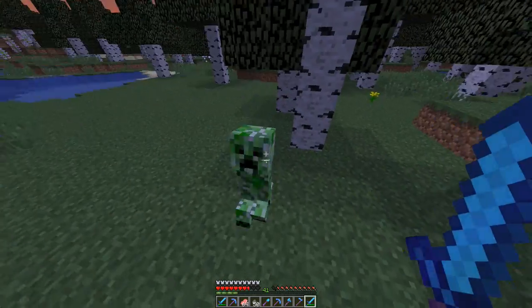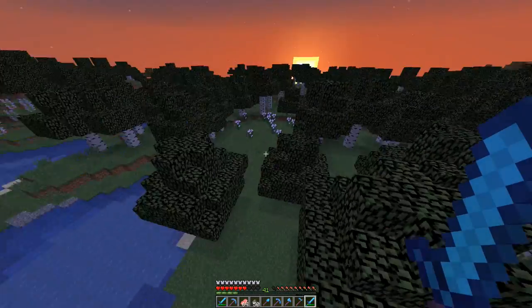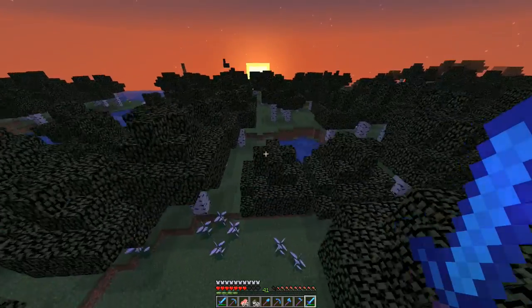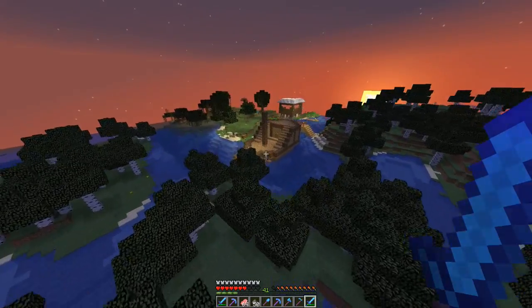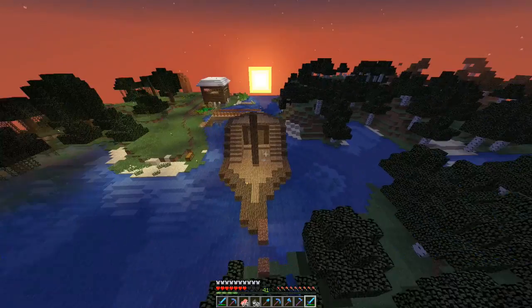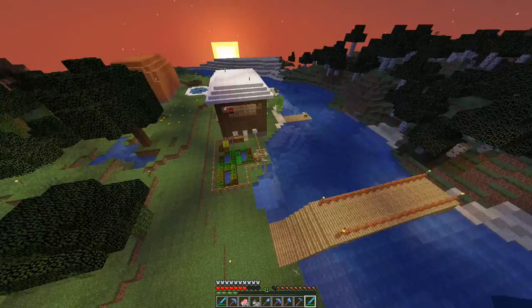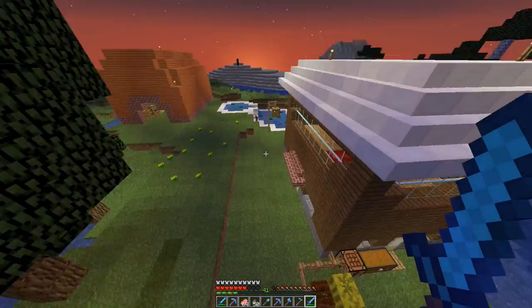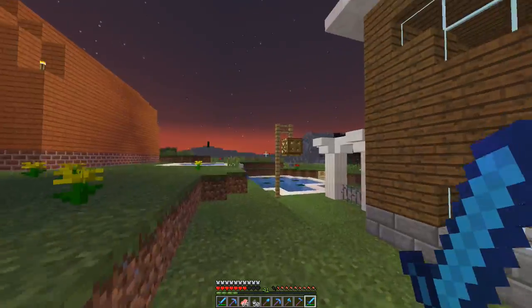We actually have 50 gunpowder though, we're not that far off. Oh, hello — that looks cool. This is someone's base. Oh that bridge is cool. I don't know whose place this is — there's nothing telling you whose place this is.